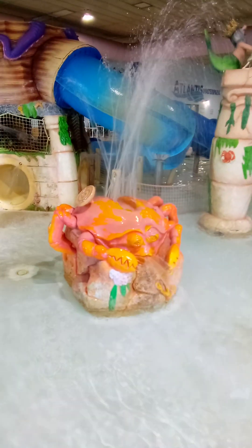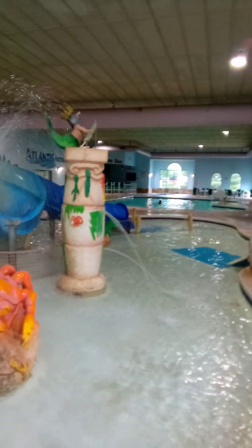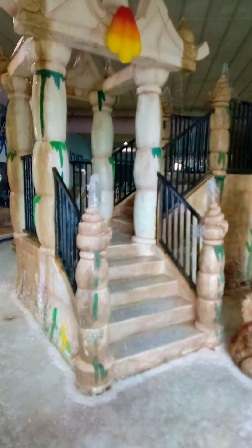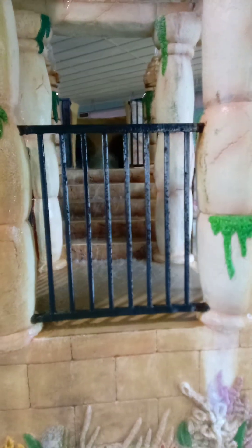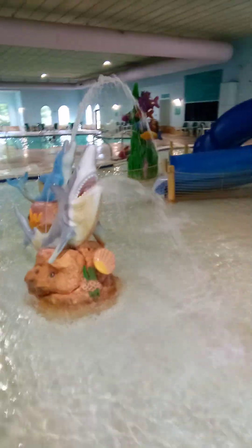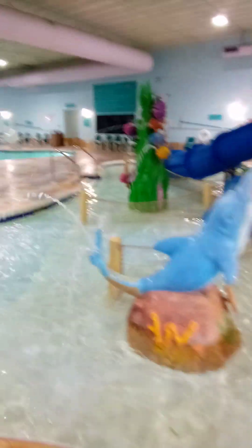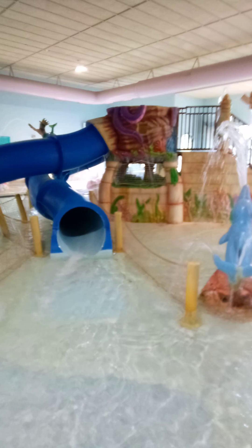Here's the pool area of our hotel, so I'll give you a little glimpse of it. Here's the back area. That's where you go up to the slides. There's the shark and the dolphin, and then there are some slides.